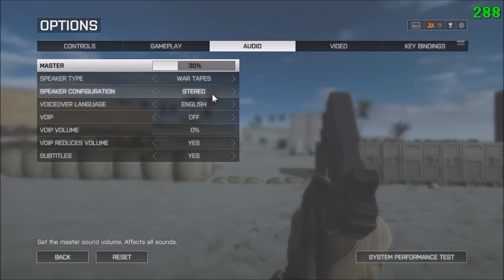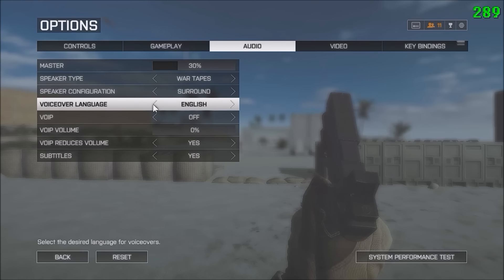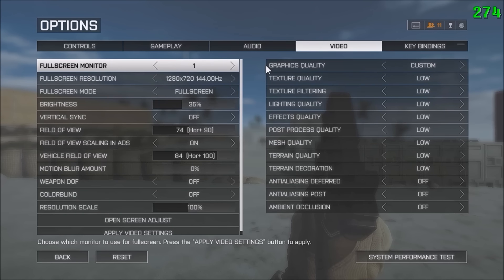I also have stereo for speaker configuration, though I'm probably going to switch to surround. Voice over language is English. VoIP is off — just for pubs. Then I have my brightness at 35.